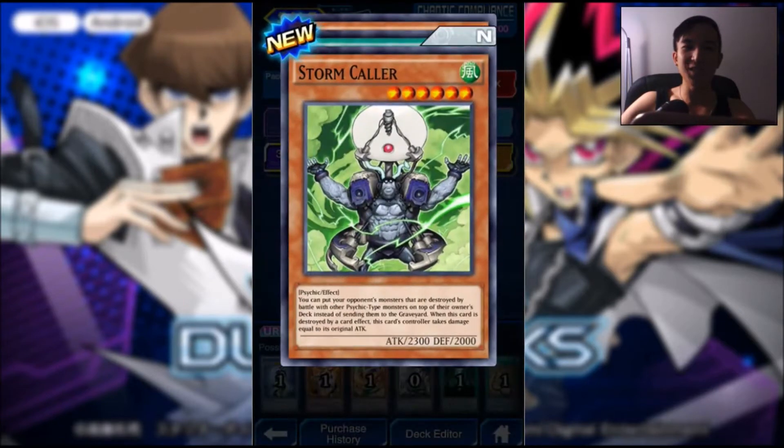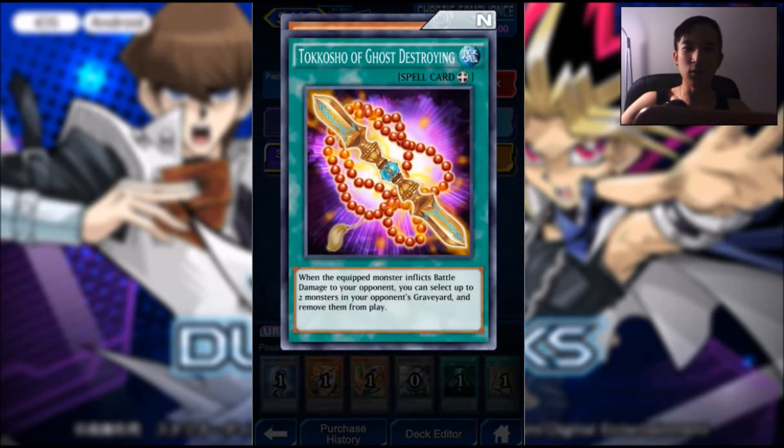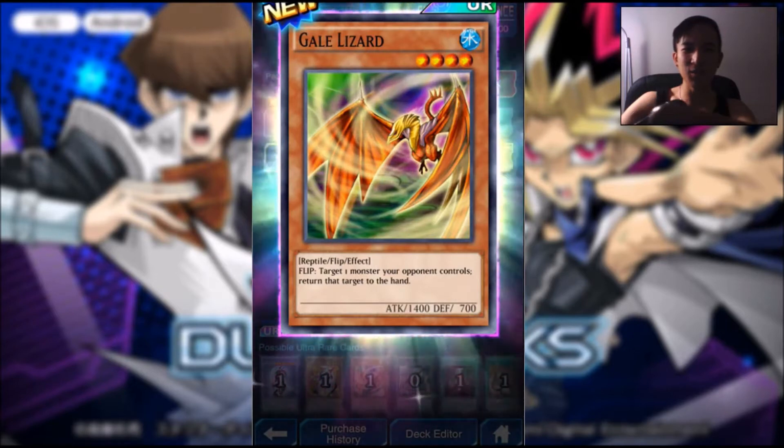Fourth pack — we got something in this one. Stormcaller, Tokosho of Ghost Destroying, and a Gale Lizard Ultra Rare. Alright, next pack.